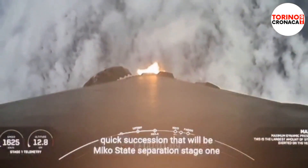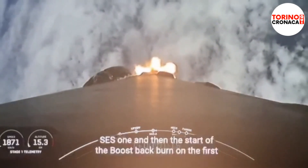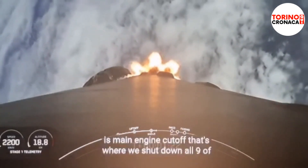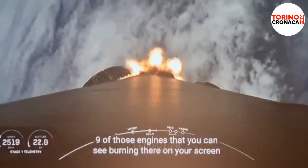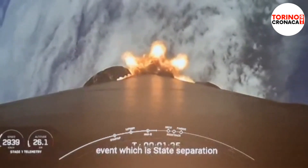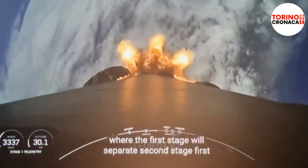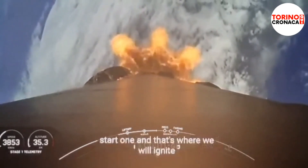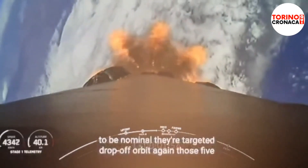Now we do have five events in the last few seconds: that will be MECO, Stage Separation, and then the start of the second stage engine. MECO is main engine cutoff — that's where we shut down all nine of those engines you can see burning there on your screen. That will help slow the vehicle down in preparation for Stage Separation, where the first stage will separate from the second stage. The first stage will make its way back to Earth with a flip and boostback burn, while the second stage will have SES-1, or Second Stage Engine Start 1. That's where we will ignite the MVac engine on the second stage as it propels our payload to their targeted orbit.